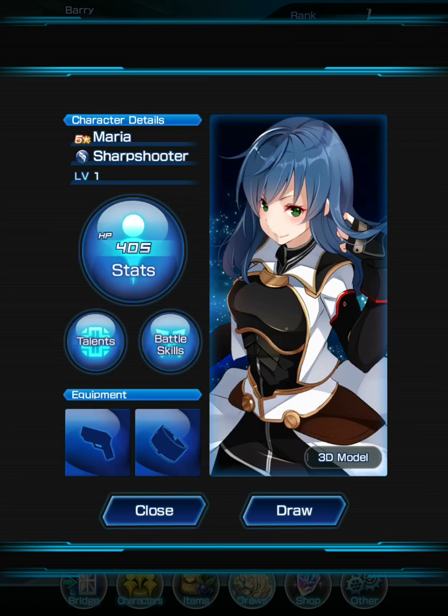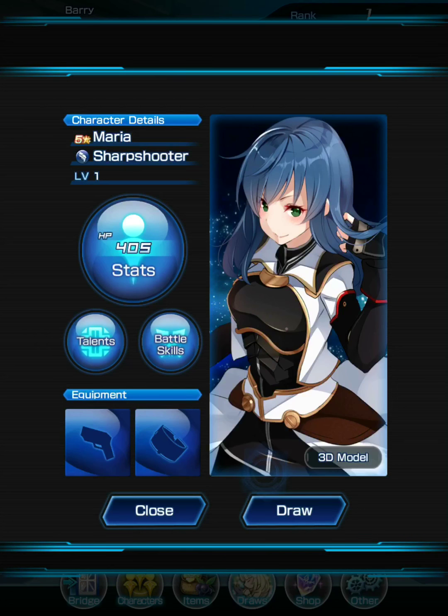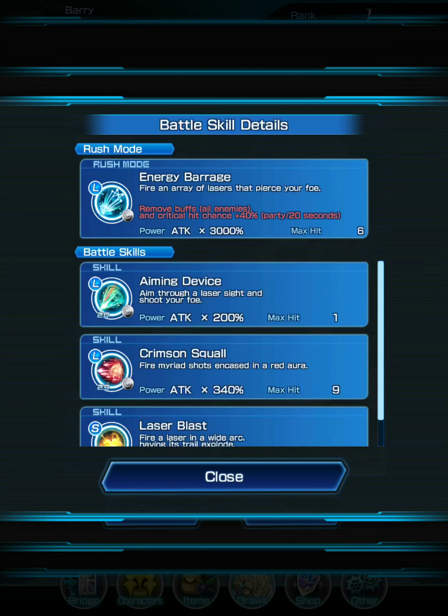Each unit has Talents and Battle Skills. Talents are passive bonuses active from the start of combat that help improve you or your party's fighting ability. Maria has a talent that boosts damage by 3% to your entire party, and she takes 10% less damage herself. Her battle skill includes a Rush — a special skill. Maria's rush removes all buffs from enemies and boosts critical hit chance by 40% to the entire party for 20 seconds.